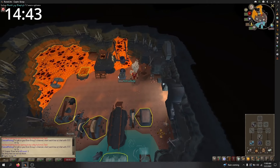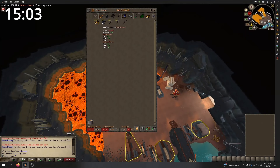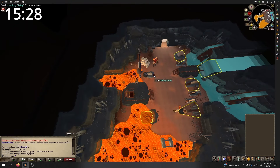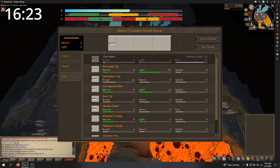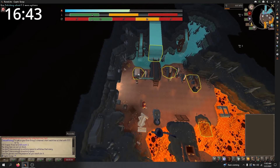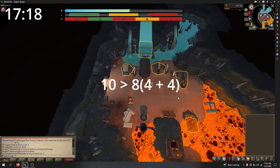The way this minigame works is quite simple, but can be confusing at first. Kovac will request a sword with two traits. At the mold jig, you will select three molds — one for the tip, the blade, and the forte. The ones you want to pick are the ones that give the most points to the two traits Kovac requested. The point split between the two traits is irrelevant; you just want the highest number total. So if you need to make a heavy, flat sword and you have one mold that gives ten heavy but zero flat, it will still be better than one that gives four heavy and four flat.